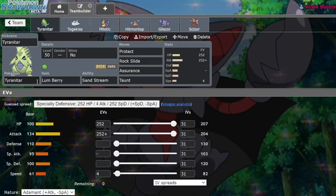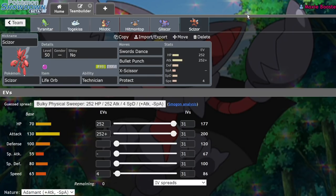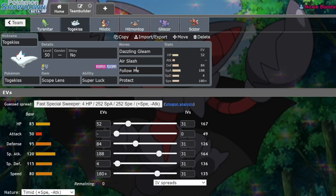So what I have here is a pretty standard Lum Berry Tyranitar — just max HP, max attack, 4 speed, just in case I face opposing Tyranitar and I want to be a little bit faster. I'm sure I could run a more ideal spread on this guy, but he's mostly just here to help deal with Cresselia and stuff. Of course, we also have Scizor on that front.